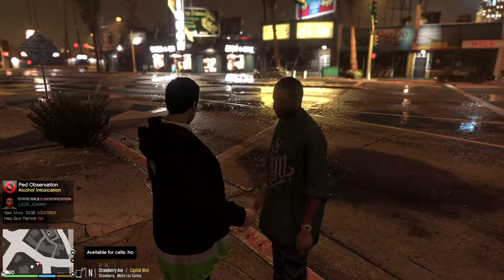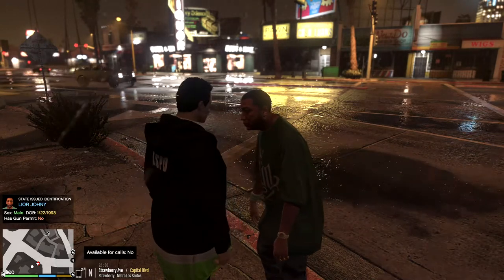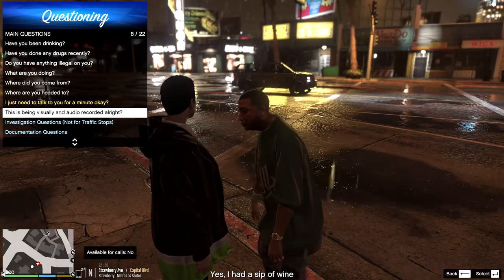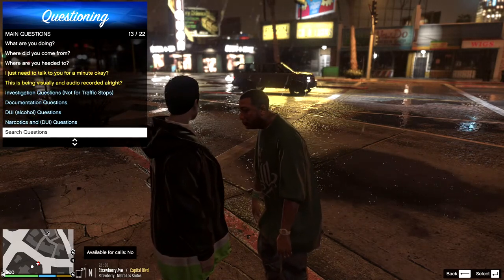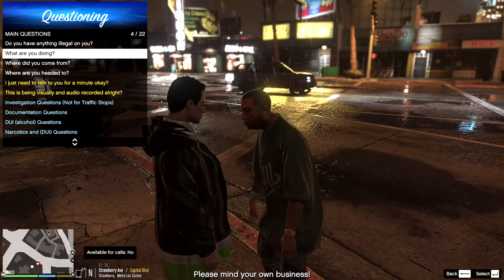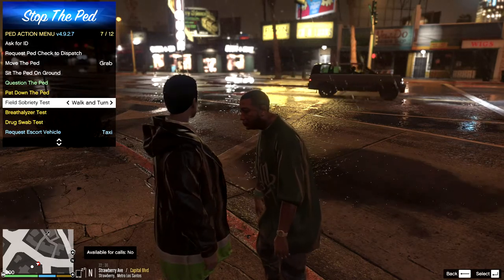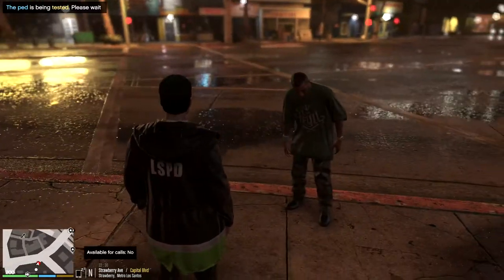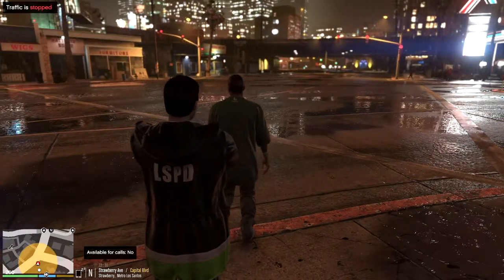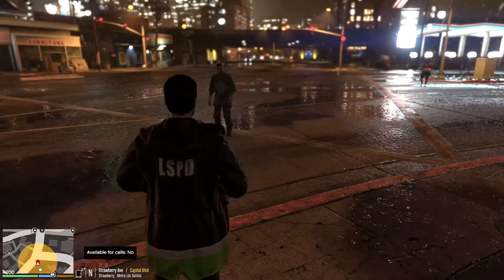Got any ID on you, dude? Appreciate it, man. Lori John — I think that's how you pronounce that. Date of birth number 12293. Lori, you've been drinking today. Yes, I had a sip of wine. I think it might have been a little more than a sip there, buddy. What are you doing out here? Please mind your own business. Alright, that's how this is gonna go. We are gonna have him do a walk and turn. I don't want him to walk into the middle of the roadway — oh, it's gonna make him walk into the middle of the roadway. Let's stop traffic. And he's staggering, so... yeah, he's drunk.